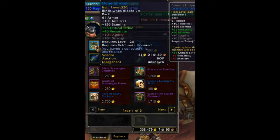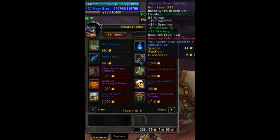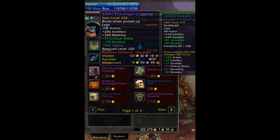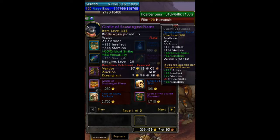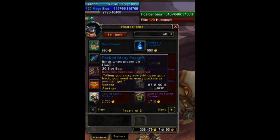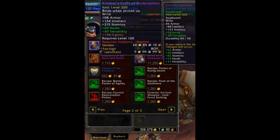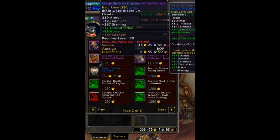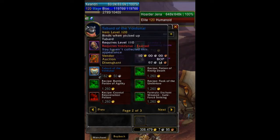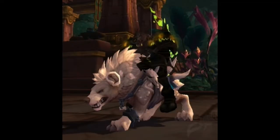Next up is the Voldunai. Their quartermaster is Hoarder Jenn in Vulpera Hideaway in Vol'dun. At honored you have the cloak, three toys — Kunda's Fire Sticks, the Desert Flute, and the Vulpera Battle Banner — an inscription contract recipe, and the engineering goggles recipe. At revered you have cloth hands, leather legs, mail wrist, plate waist, two toys — the Ghostly Explorer's Skull and Vulpera Scrapper's Armor — a 30-slot bag, and multiple crafting recipes. At exalted you have cloth waist, leather wrists, mail feet, plate hands, the faction tabard, and the mount — Reins of the Alabaster Hyena.